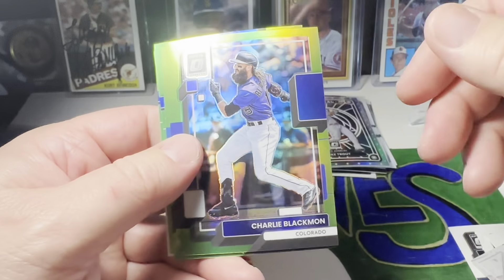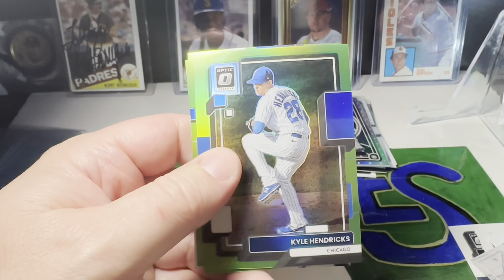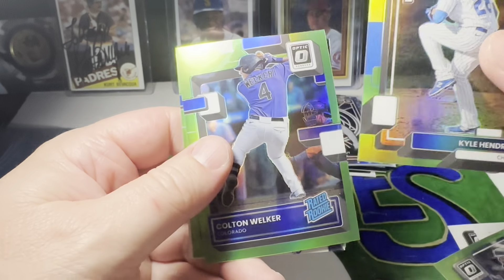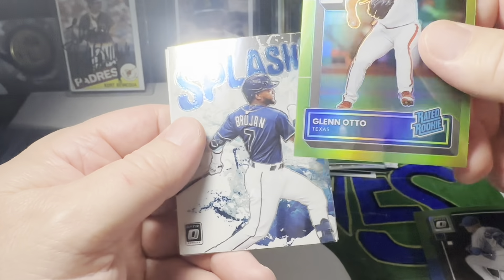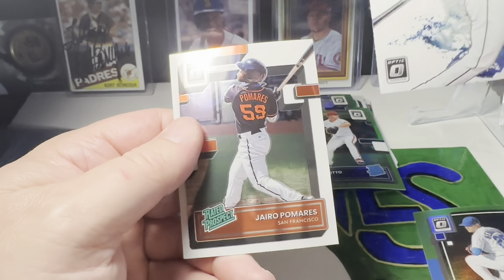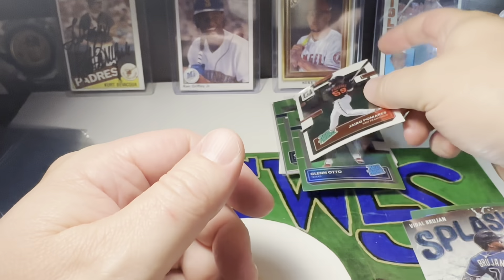I got these for a really good deal. I got all four of these packs for $17 shipped on eBay. Charlie Blackman, Kyle Hendricks, Colton Welker Green, Glenn Otto rated rookie, Vidal Brujan Splash, Giro Pomeris rated prospect.